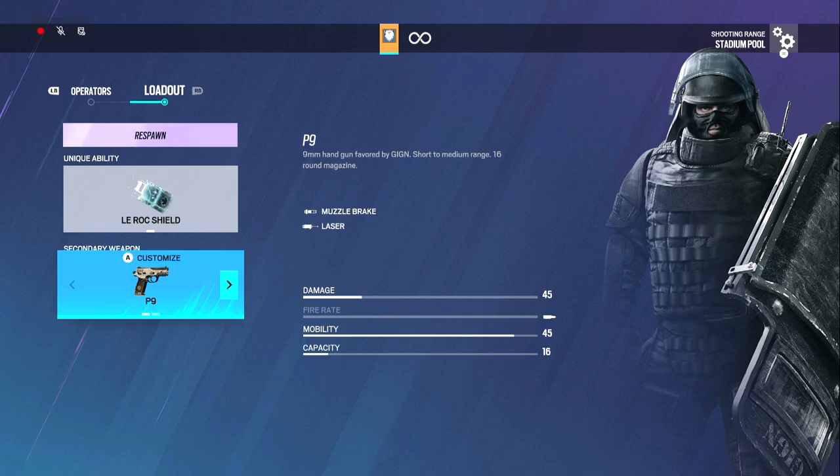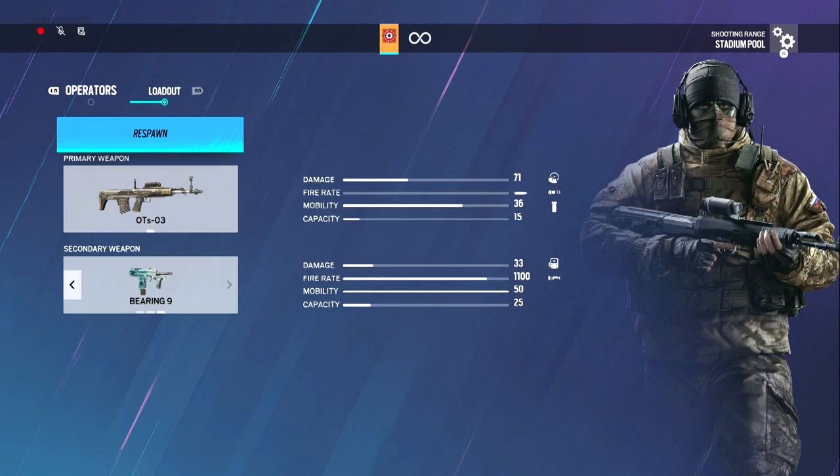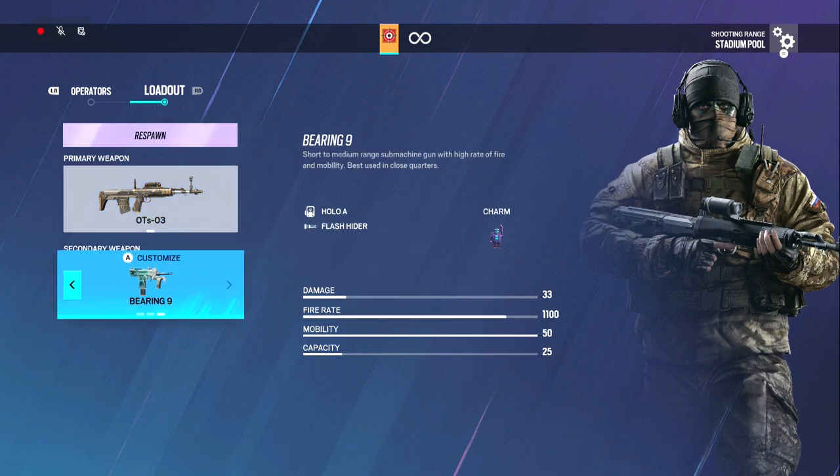With Montagne I just use the same thing on my pistol — I use the P9, not the PN. There's nothing to really show on that one. For Glaz I use the Reflex B, muzzle, and vert. On the Bearing-9 I use Hollow-A and flash. I'll show you both of these.